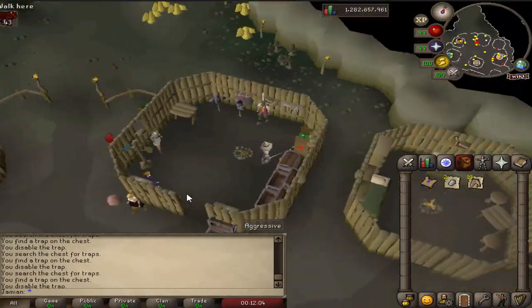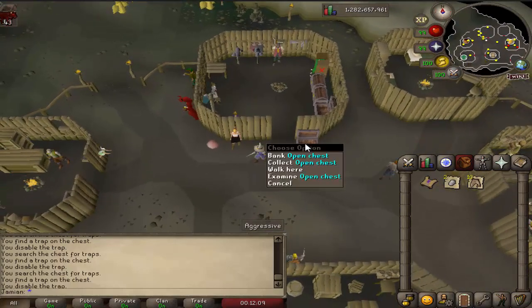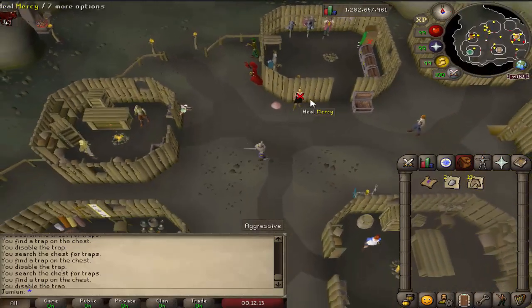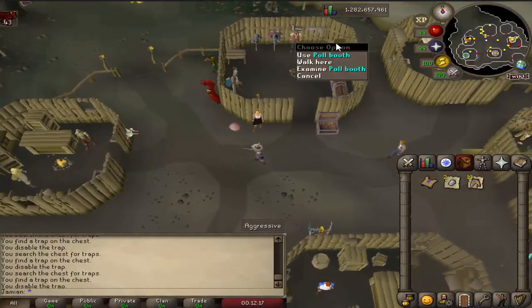I also reworked the donator zone layout a little bit. You'll notice that the forester is over there now. The bank booth is here so it's a lot faster — you teleport in, heal, bank, TP. It's a lot cleaner. And I also fixed the bank booth because it was facing the wrong direction.